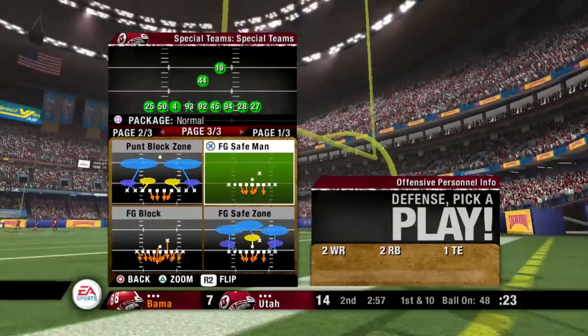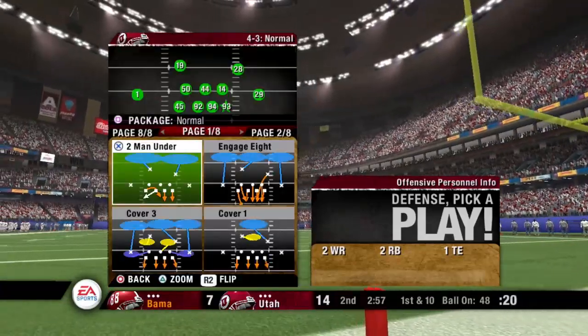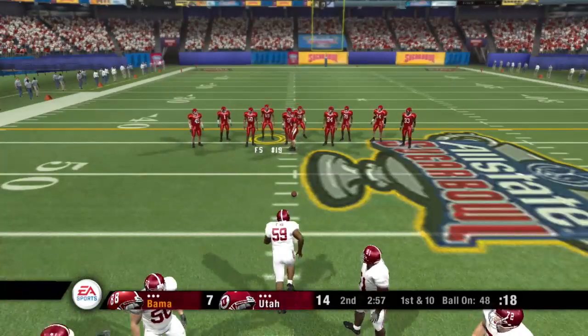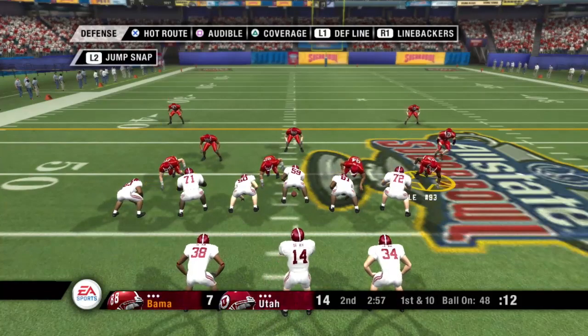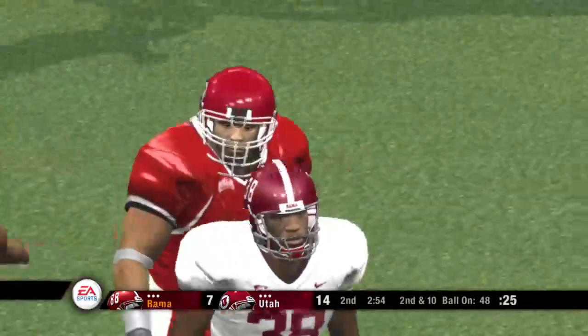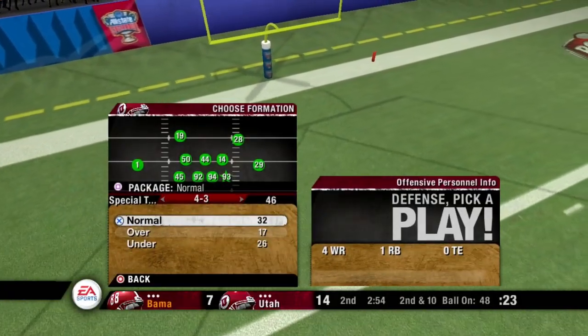A missed field goal was the result of the last drive. We'll have to see if they can come through with something this possession. It was a rough go for this kicker, but this guy won't hang his head — if he has another opportunity to kick one, he'll be ready to go. They'll start this drive at midfield. Alabama lines up in a shotgun set, drops back on first down — with the throw, that's incomplete. Number 38 was the intended target; that'll bring up second down.